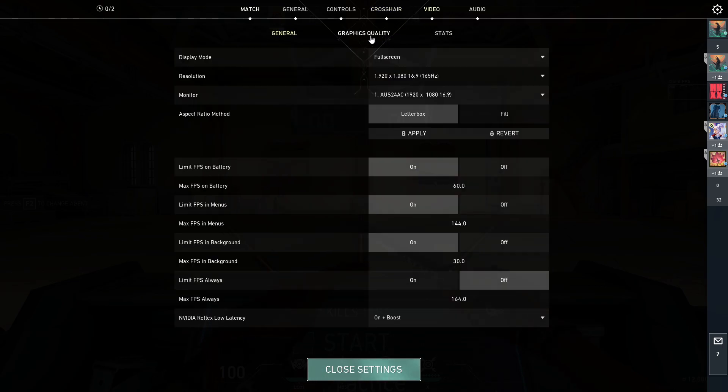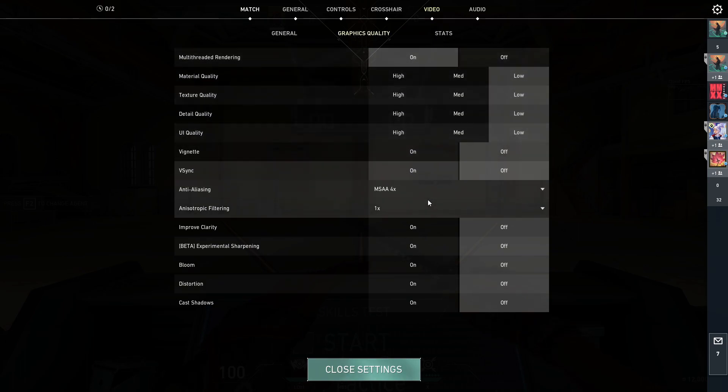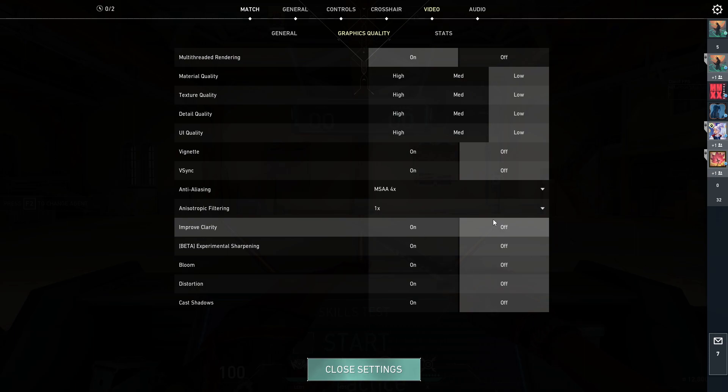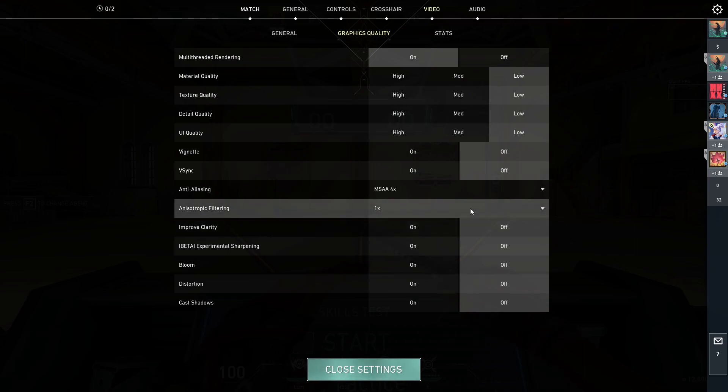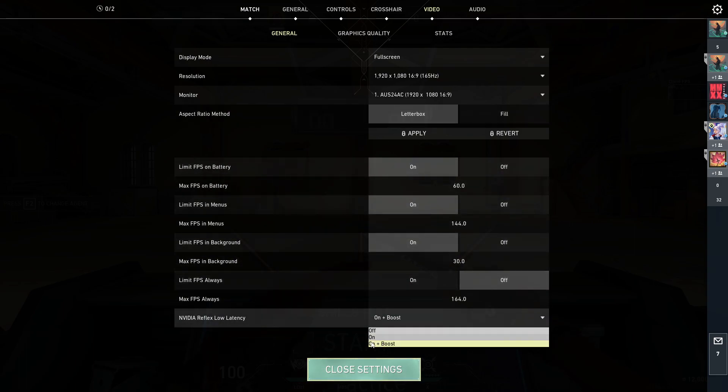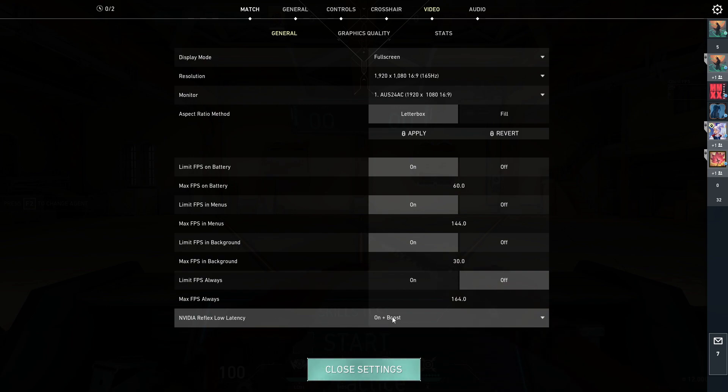For video, I put all my graphics on low. I'm not sure what all of these do down here, but I turn them all off, and I have 1X on this one. But if you do have a good graphics card, put your low latency down here on 'on plus boost' — it'll help give a little boost if you have a good graphics card. If you don't, I wouldn't advise it; it might run it too hard. If you do, try to put that on 'on plus boost' and it should help your frames.